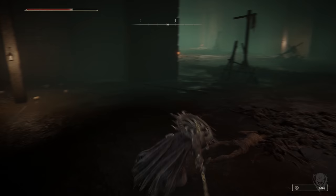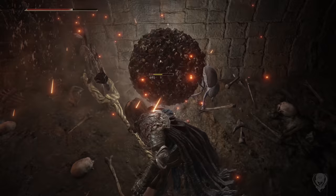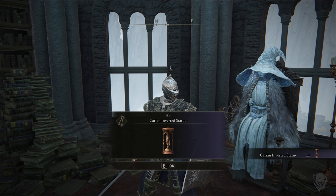This one is going to contain Somber Smithing Stone seven. Just ahead there's going to be a little half pipe, and then around the corner to the left there's another one. We're going to go inside, find one of these little balls and kill it — that will award us two Somber Smithing Stones in this single area.